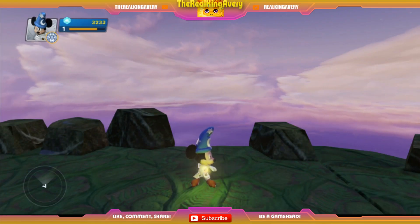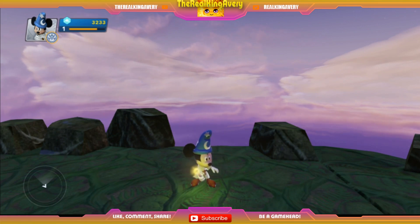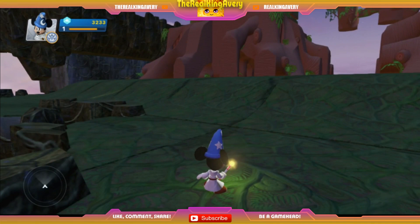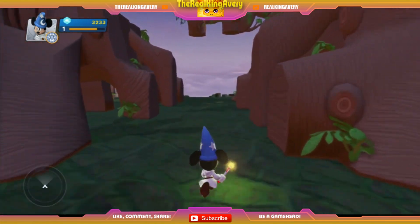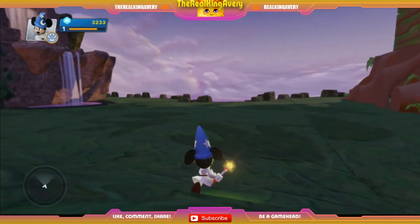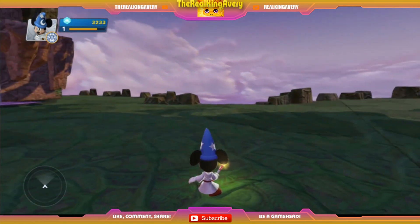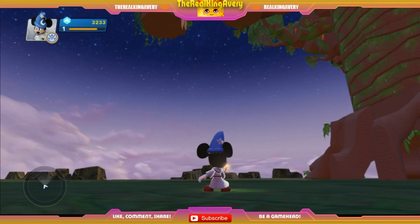Hey, what is good with y'all, it's your boy King Avery and today we have a special guest — the Sorcerer's Apprentice Crystal Mickey. This isn't the regular Mickey; as you can tell he has on the white, or shall I say the crystal, outfit. Today we're just gonna play around this toy box a little bit. Disney Infinity 3.0 will be out in about a week or so, and in the new one you'll be able to do a lot more in the toy box.